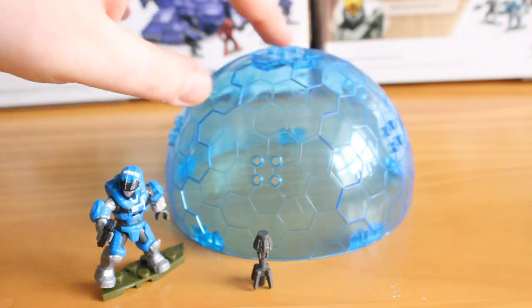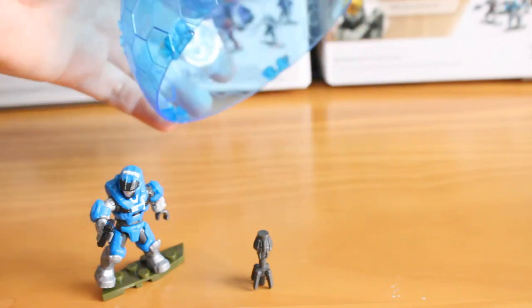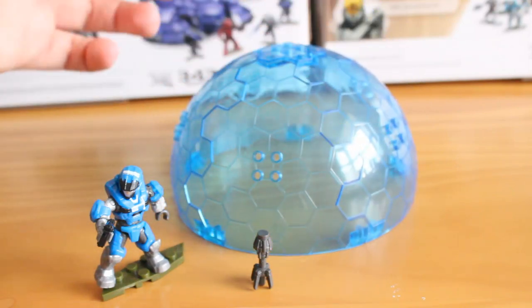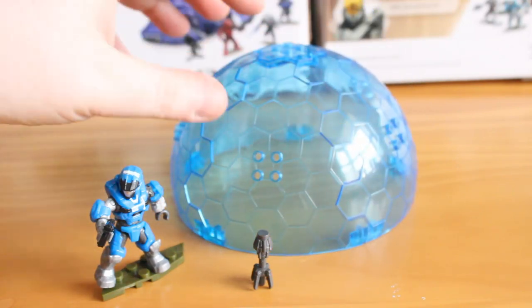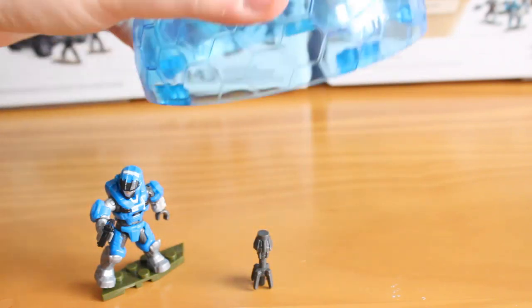This is all made up of segments. It's a re-release of the bubble shield from the Revenant from 2010. It all comes apart, and you could do a battle damage shield by taking a panel out. It's a nice little piece with studs as well if you wanted to build onto it — but it's just a fantastic thing.